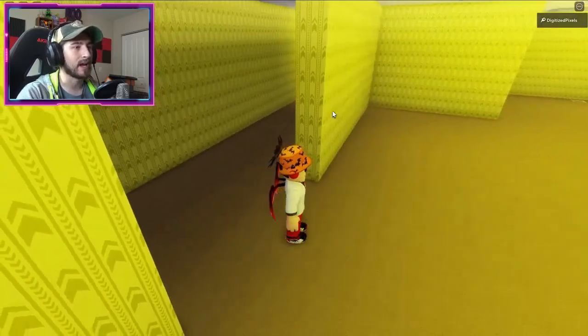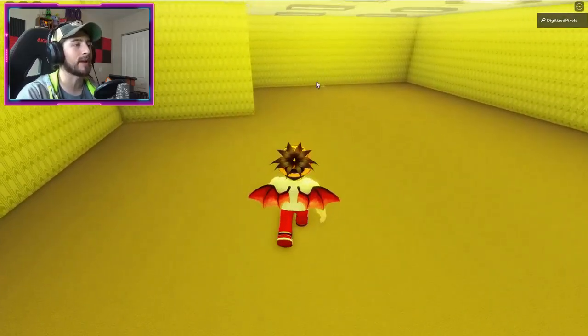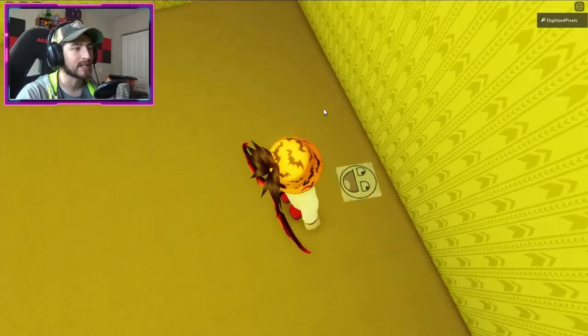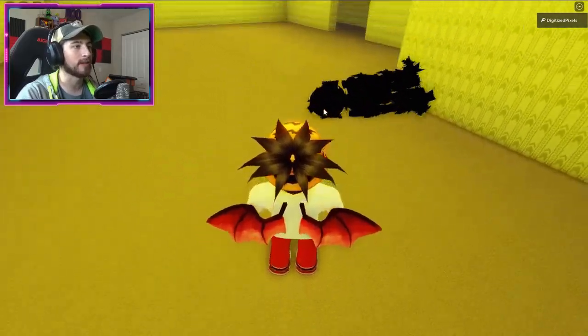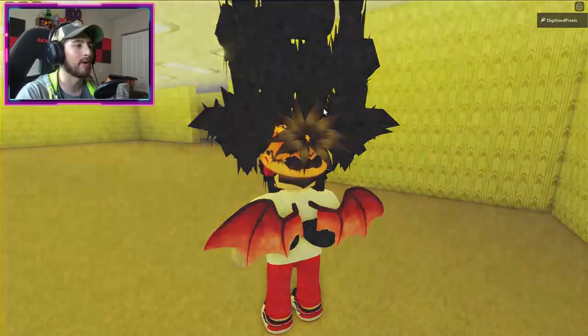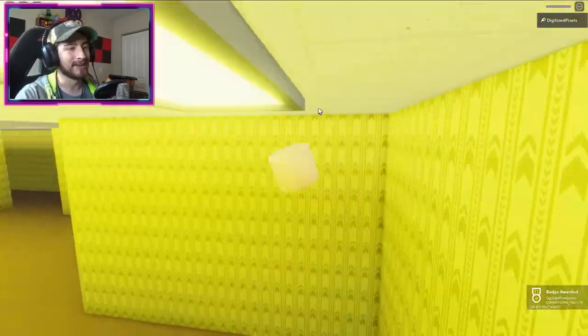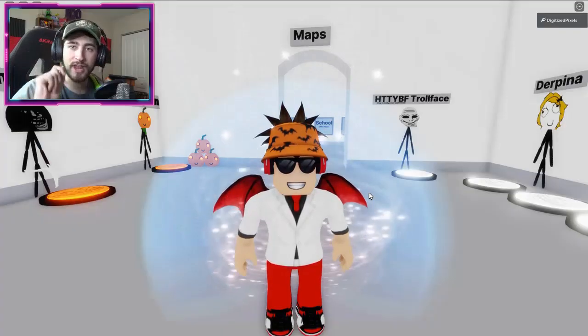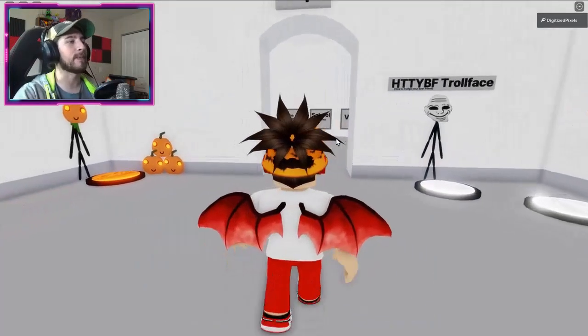Walk forward and to your right there's going to be a piece of paper with a smiley face. Click on it, let it do its thing, and you'll get the badge. Now let's go get the British badge.